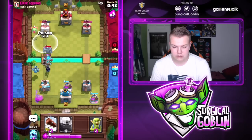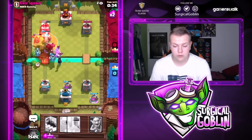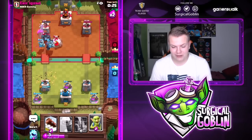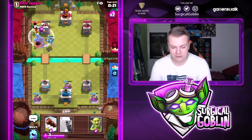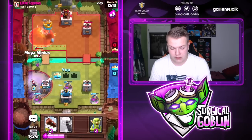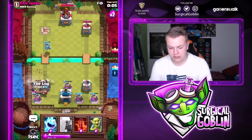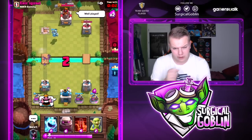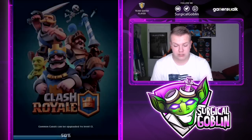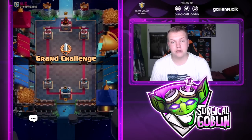It's really key in the Pekka matchup to keep pumping up and not go too aggressive. Let's have the poison ready. I'll drop an Ice Spirit for his Night Witch and go with another Night Witch. He has Fireball, not poison — that's way better for us. I'll pump up again. In double elixir we have the Night Witch for his Graveyard. That's a good game. Well played, thumbs up. Two wins already versus Pekka Graveyard — it's really popular, but as you can see we're handling it well.